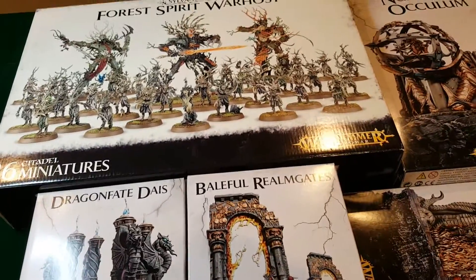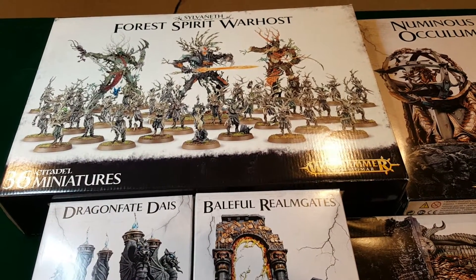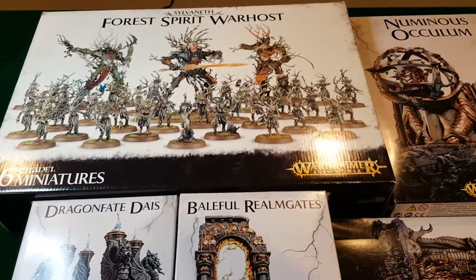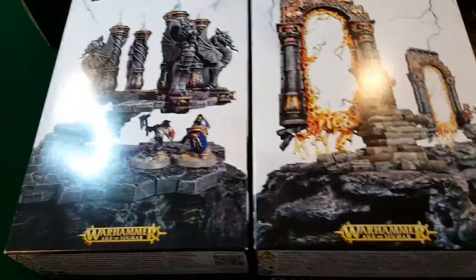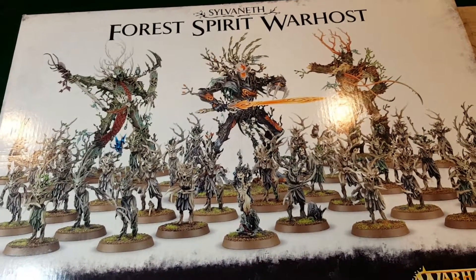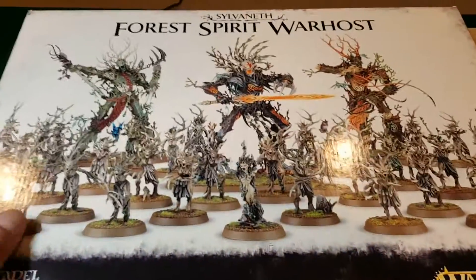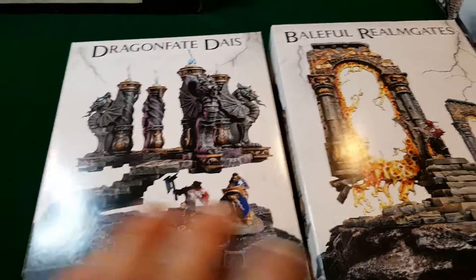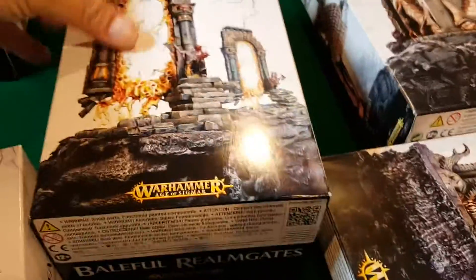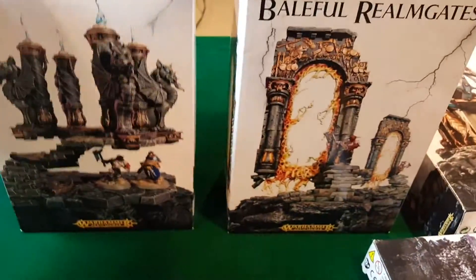This is MC1 Gamer bringing you a little bit of an unboxing with some of the most recent purchases and acquisitions that I have made. These are just a few of the terrain pieces that have come out from Games Workshop for Age of Sigmar, as well as a war host box set battalion for the Treemen and Dryads. I first want to take a look at some of the terrain pieces because they're really interesting on the battlefield and they do some great things to change up the game.